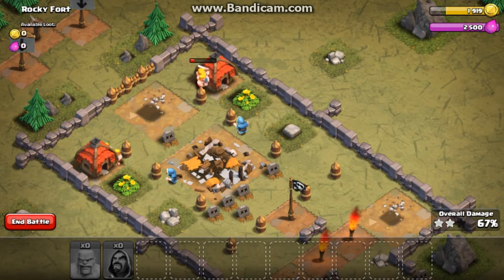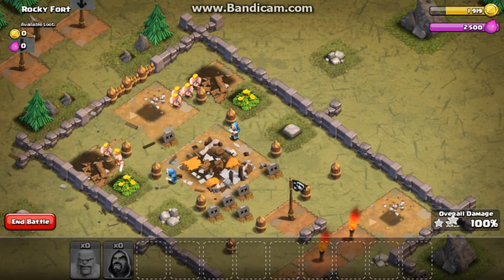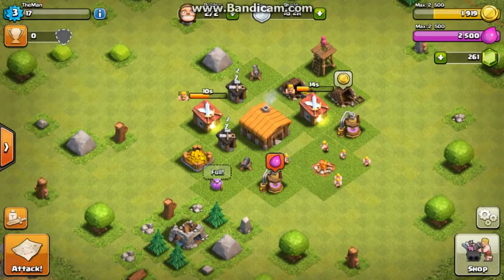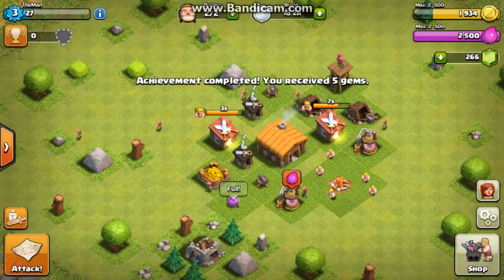We just have to clear out these 2 builder hut things and then that should be good — we can head back to base and look at our winnings and decide what we want to do from there. Looks like we got another achievement: win 10 stars on the campaign map, which is exactly what we just did.